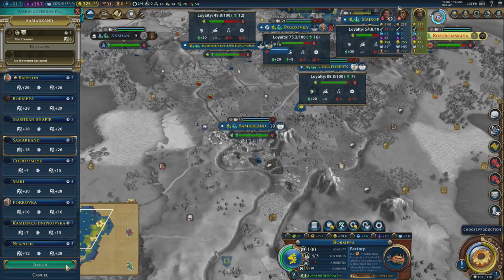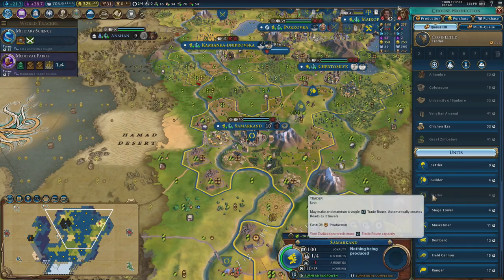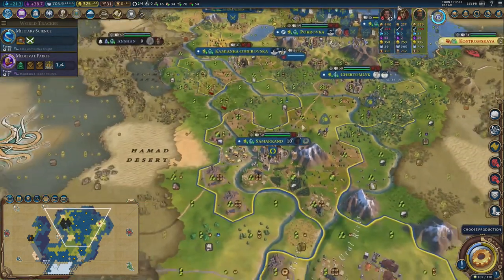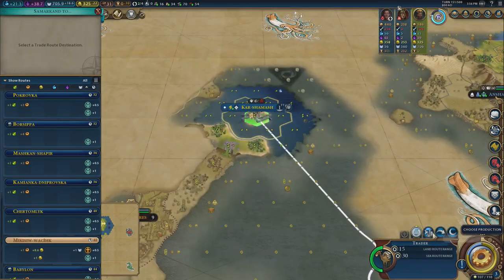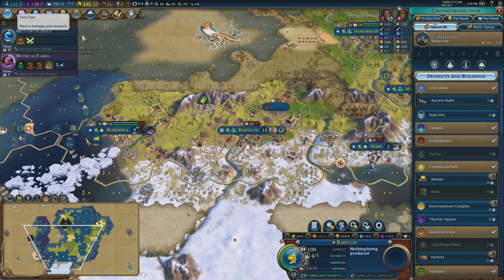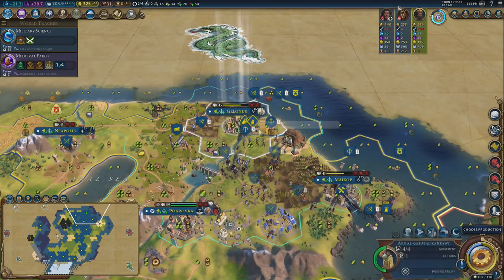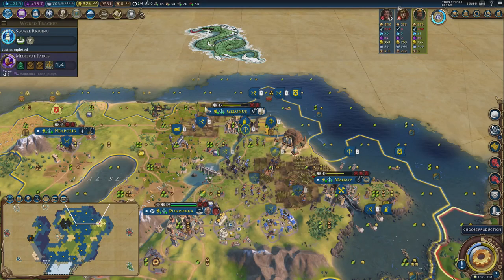I'll switch Magnus around with Reina. Magnus I'll put in my third city, Samarkand — this city state turned into quite a nice little city. Let's chop that down, that'll get me another trader. Three turns away from that trader as well. Let's chop this down to help. There was the university — so astronomy is mine, which means I've only got one more Renaissance tech.